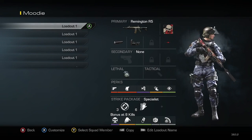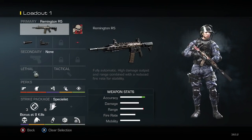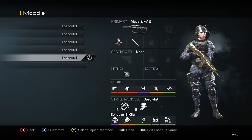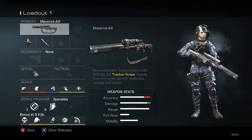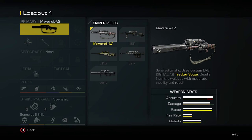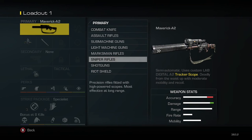Hi guys, the Call of Duty DLC is here, so I'm going to give you a little preview of Onslaught. In it you'll find four new maps, which I'll tell you about in our other featured video, and two new guns — sort of — which we're going to get to right now. You'll also get a new chapter in Extinction called Nightfall Episode 1. The DLC drops on January 28th.